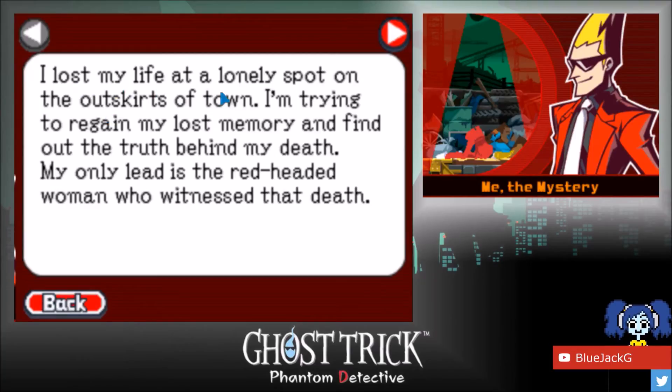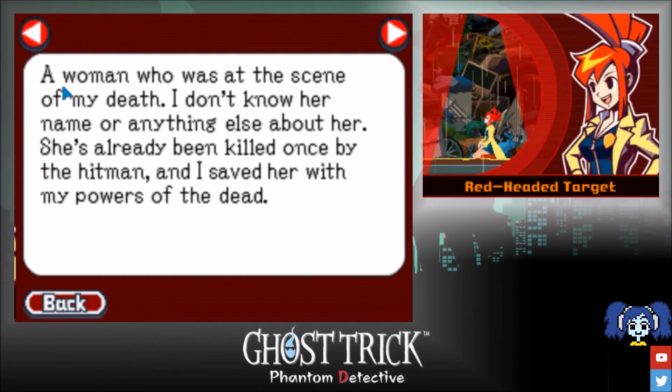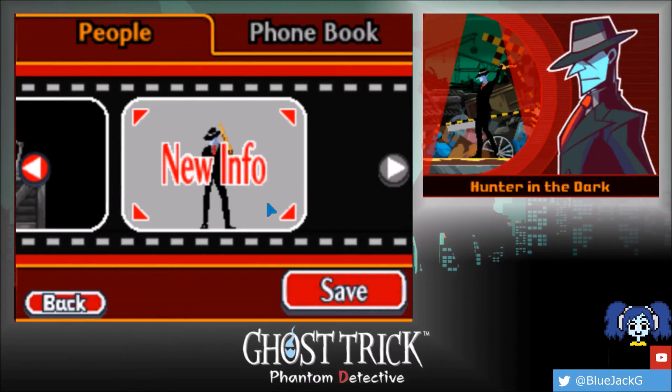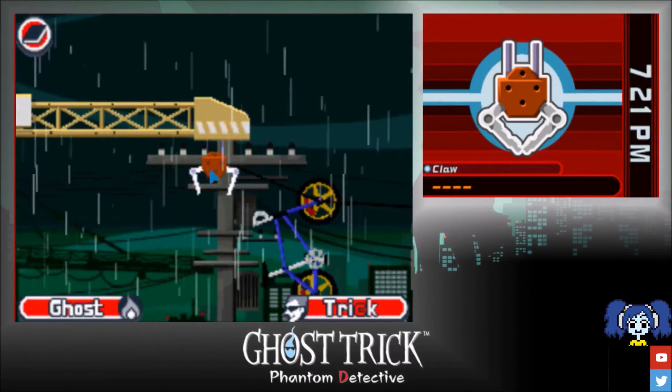New info: I lost my life at a lonely spot on the outskirts of town. I'm trying to regain my lost memories and find out the truth behind my death. My only lead is the redheaded woman who witnessed my death. This woman was at the scene — I don't know her name or anything else about her. She's already been killed once by the hitman, and I saved her with my powers of the dead.